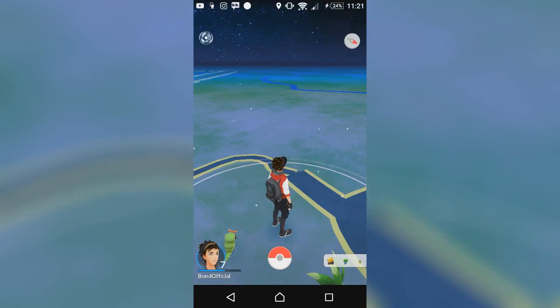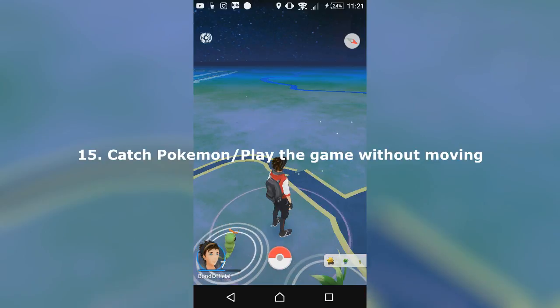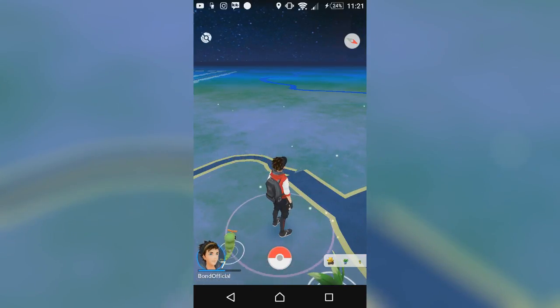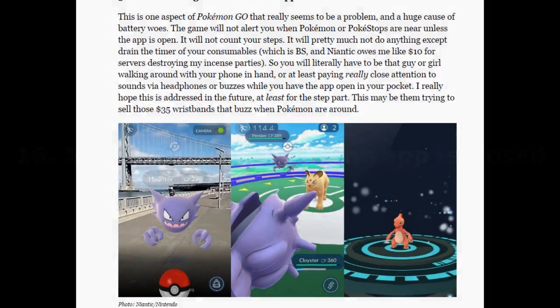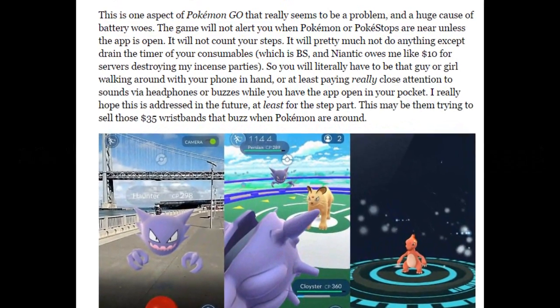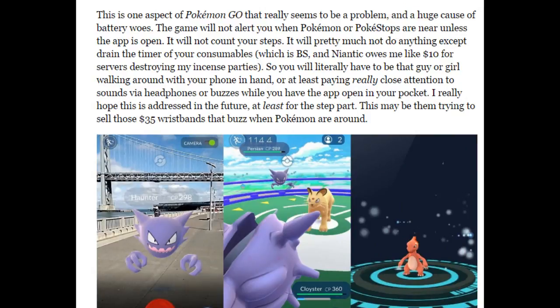My fifteenth tip is that you can catch Pokemon by just standing still and not moving. I got to level six without even going to any Pokestops or gyms. My sixteenth tip is that nothing at all tracks when the app is closed — you have to have it open. The best way is to make sure you click the Battery Saver option, but nothing tracks, not even eggs that you have to hatch.